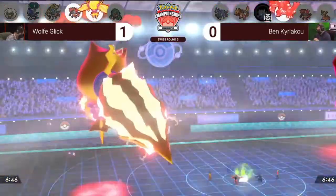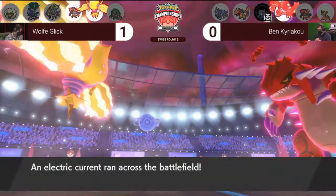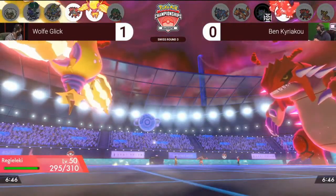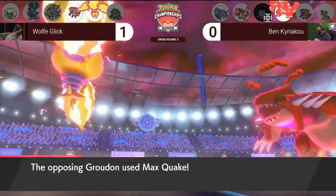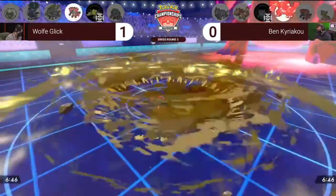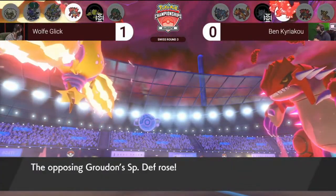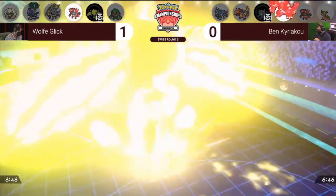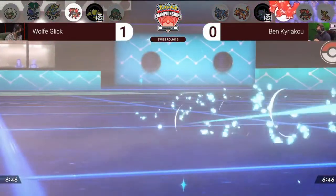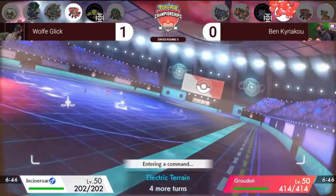It's the same strategy from Wolf — Fake Out and Max Lightning double up into that Grimmsnarl to remove it from the field, setting that Electric Terrain to boost up Regieleki if it survives the Max Quake. Groudon is intimidated, which factors into the calculations, particularly with that Life Orb chip. Groudon goes down for Max Quake targeting Regieleki, and it is going to pick up the KO against it — but Regieleki managed to pick up a KO of its own as well. Even if you lose Regieleki turn one, as long as you get rid of the Grimmsnarl and that screen support, you don't really mind.